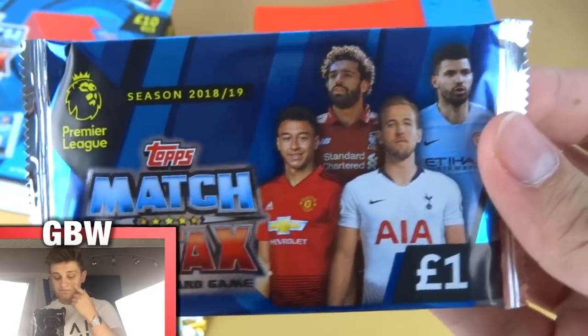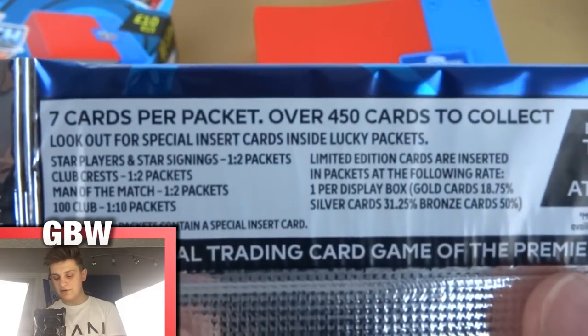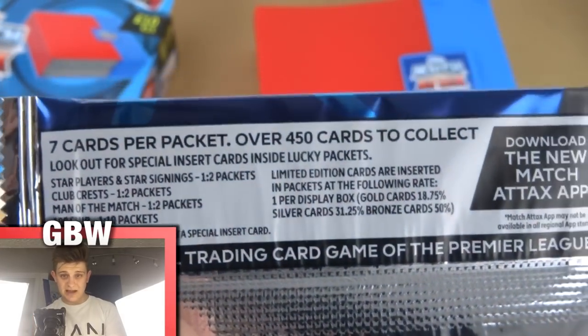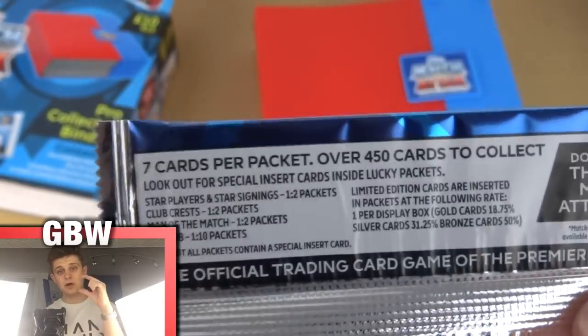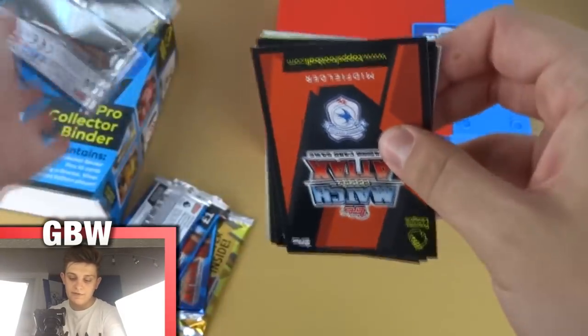As you can see, we've got Lingard, Salah, Agüero, and Kane on the front — one pound per packet, seven cards per pack. Here are the odds for the seven-card packets. I will be opening some deluxe packs on the channel soon so stay tuned for that. Let's see what we get inside, hopefully something interesting to make up for the pricing.